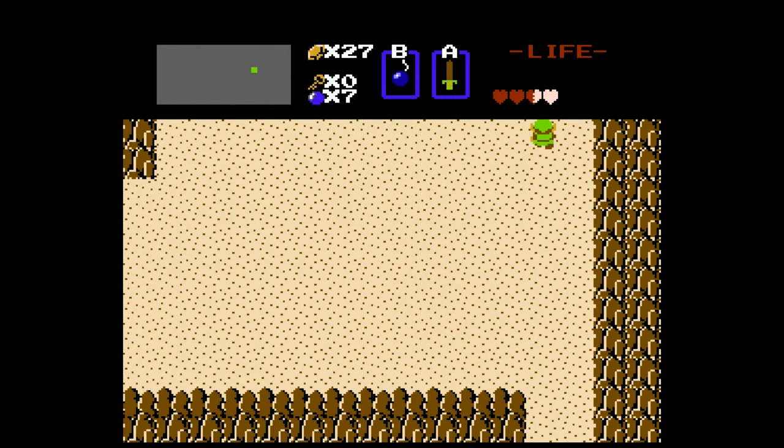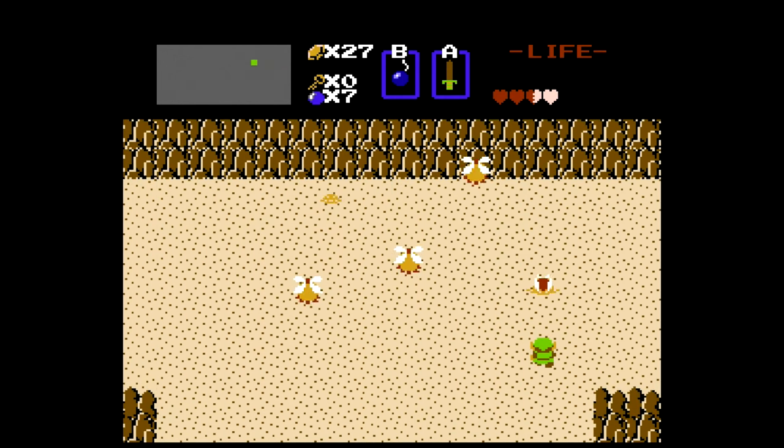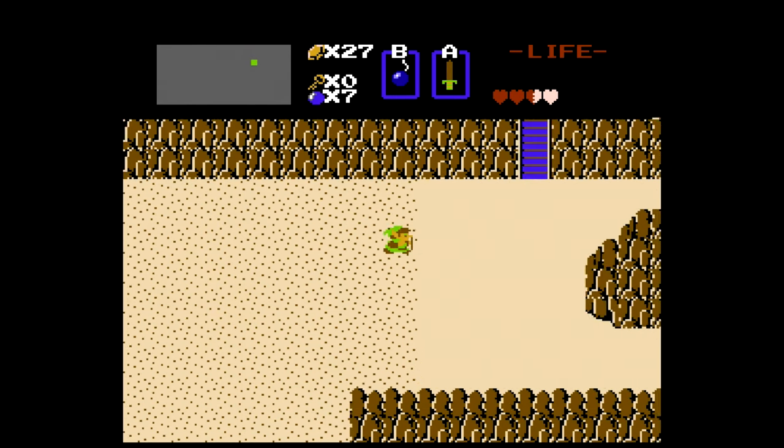So once we get our first extra heart container, we're going to head north until we can't anymore. We're going to kill this red lever. As long as we have the stopwatch, you may as well kill these blue guys. The stopwatch stops them from moving but does not stop them from going underground. And these other guys can only be hit when they stop moving, like when they land.